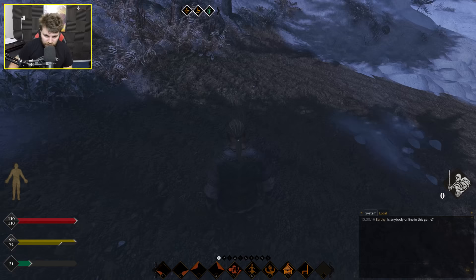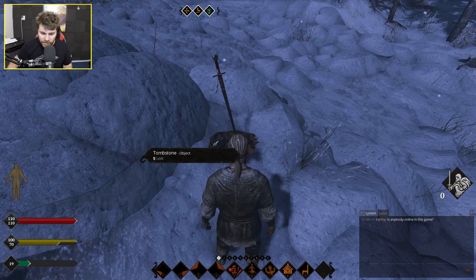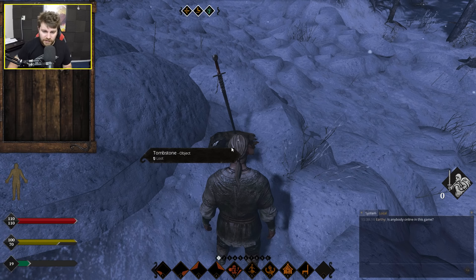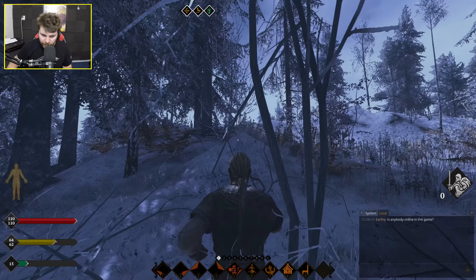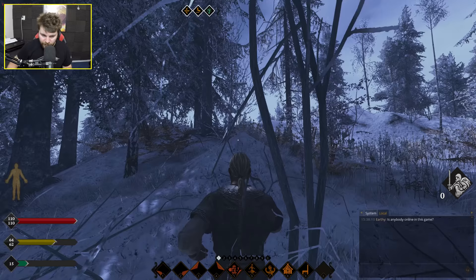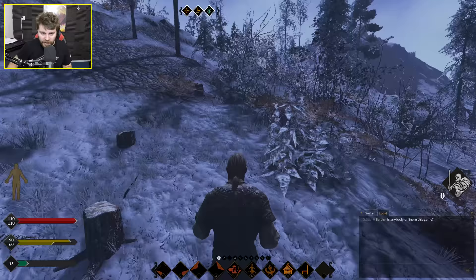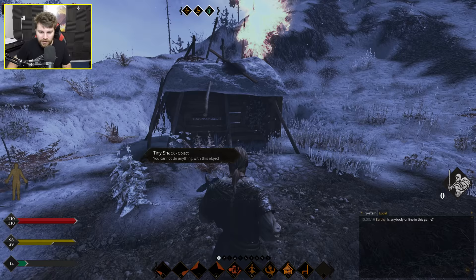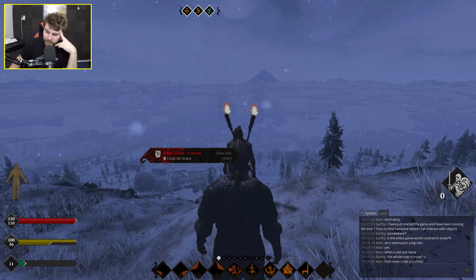This is the first bit of soil I've seen since playing this game. I'm going to render this video at 60 FPS so you can see just how terrible the frame rate is. Every tree, every rock, every bush that I pass says 'you can't do anything with this object.' There's a fire over here — this is the first thing I've actually seen that indicates other life. Oh, the house is actually on fire. I guess something bad happened.